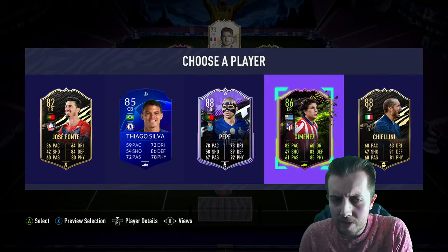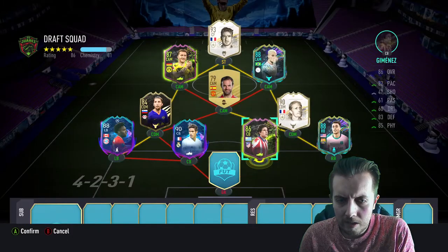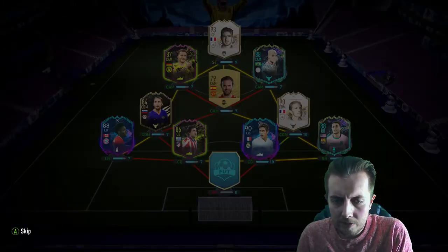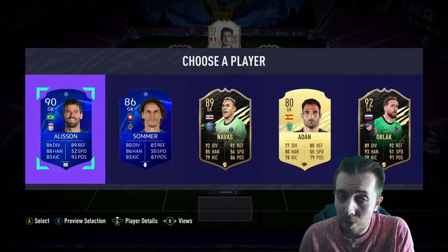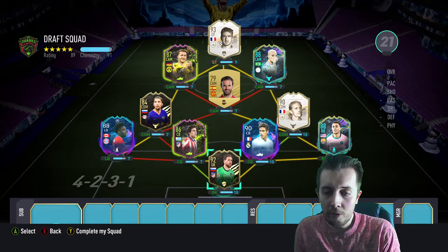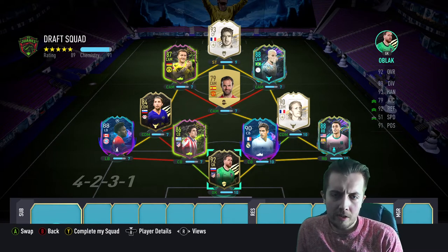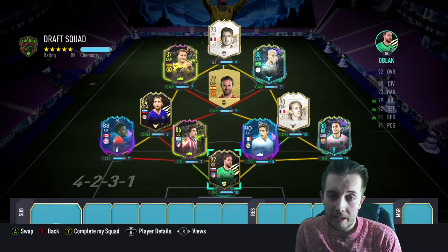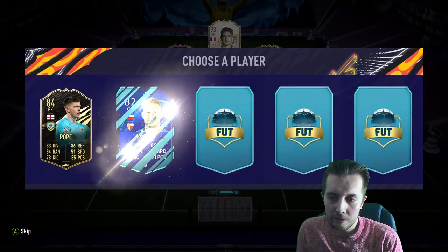We don't get any Bundesliga options that really help so we'll take Jimenez who's fine. We also get Oblak — let's go, 92-rated inform Oblak to make everything work. Now we need probably a better CDM — an icon, or a Bundesliga/Brazilian would be very very helpful.